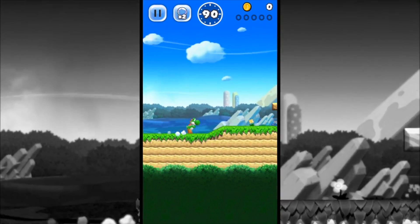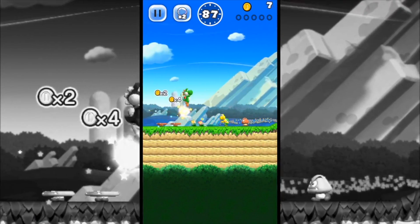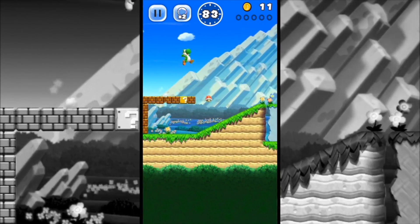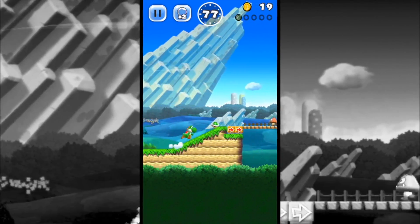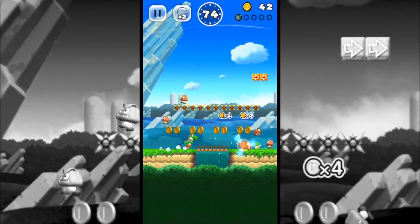Hopefully we keep making progress in World 3-3 here — 'Show Me the Way.' So creative, these names, man. Just running through here, can we get the black coin? There we go — using Yoshi's abilities again. Just love running with this guy, I can't say it enough.